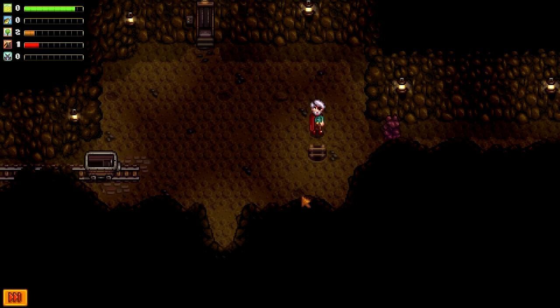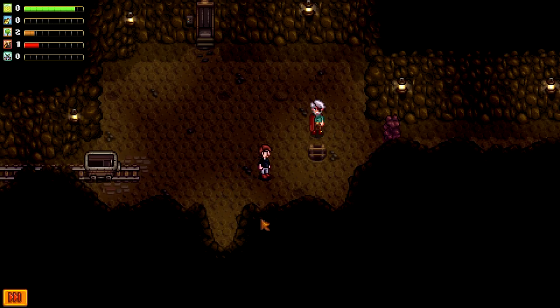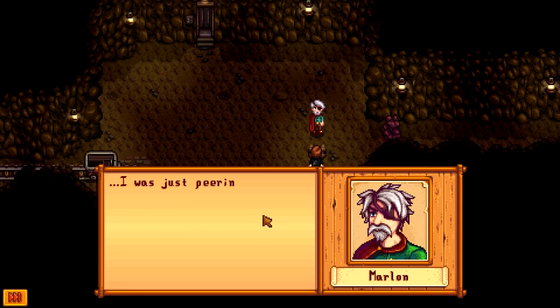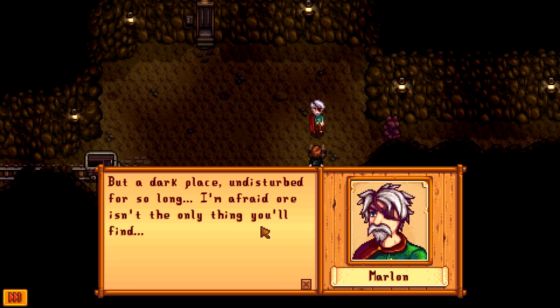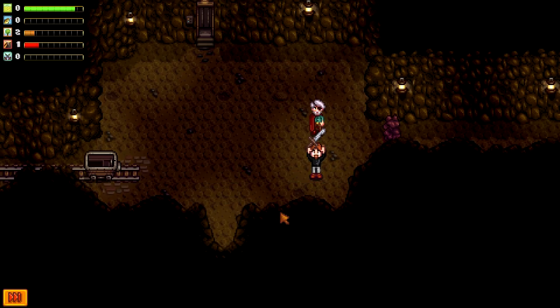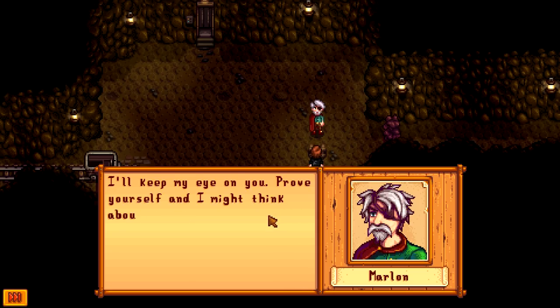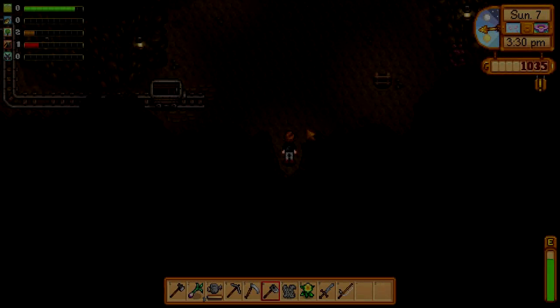Nothing yet, but I thought we would unlock the mines because this is going to be a really useful place to go. This is Marlon — he's a bit weird. It's been abandoned for decades. Still, there's probably good ore down there, but it's a dark place undisturbed for so long — ore isn't the only thing you'll find. Here, take this, you might need it. I got my sword! Name's Marlon, by the way — I run the Adventurer's Guild right outside. Prove yourself and I might think about making you a member. You can unlock reward tiers and stuff.